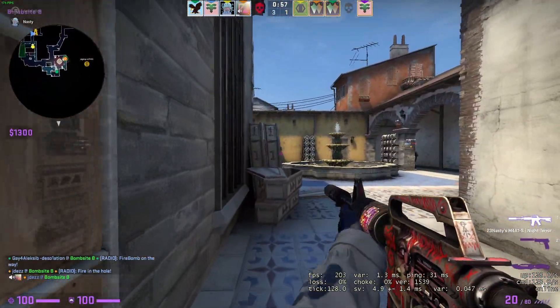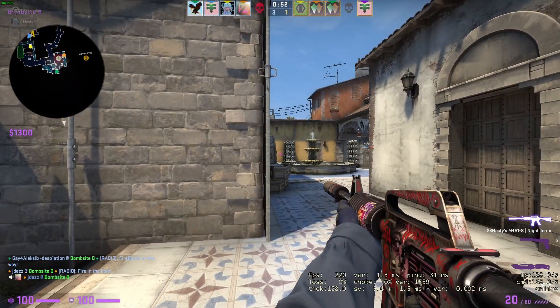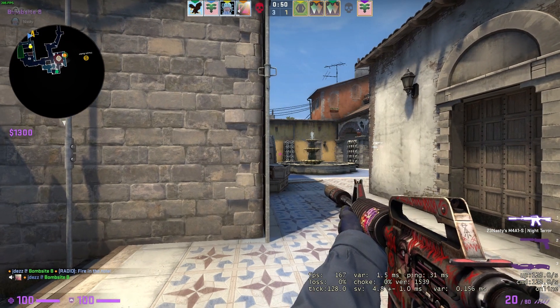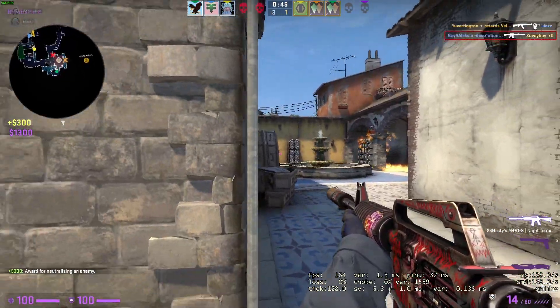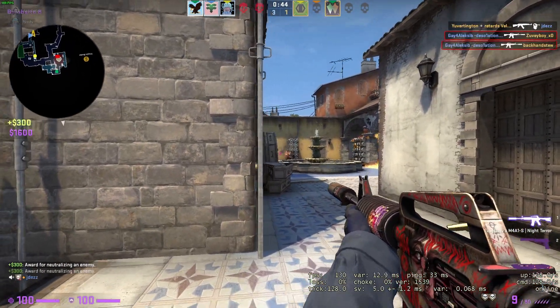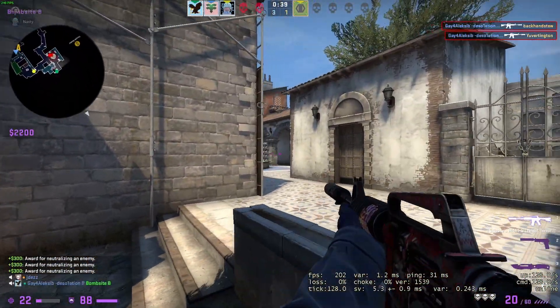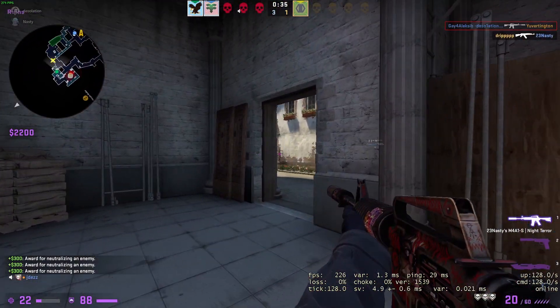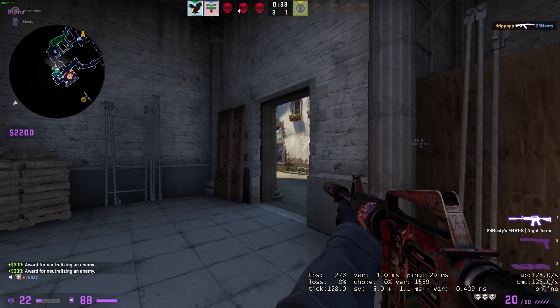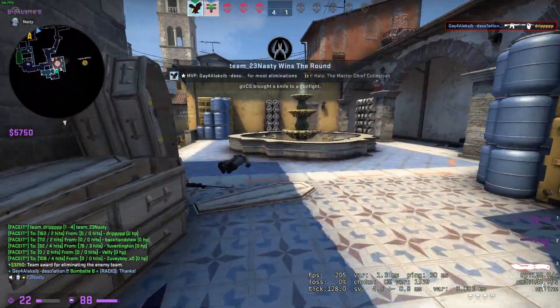Oftentimes these rounds do work because you catch the T's or CT's off-guard. The second scenario is a round where you understand that the opposing team's economy is also low. This can happen when you're trading rounds back and forth with the CT or T side, and you think: if we win this round we can reset their economy, but if we lose we'll also have our economy reset. So it's kind of a gamble — a 50-50 flip to see who wins the round.